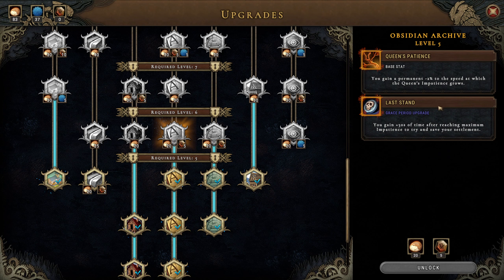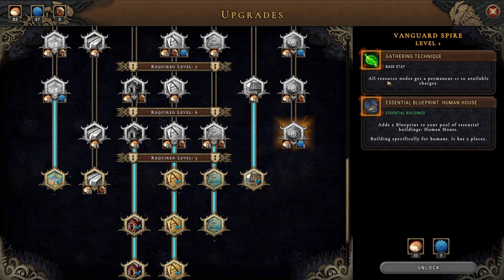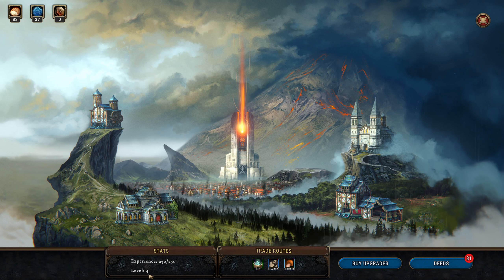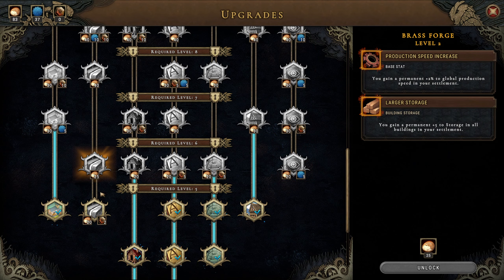We've never reached this - that looks like it could be a little helpful but we've never got that far. I don't think that would be a priority for me. Oh, you could choose this at the beginning - I like it. Plus one permanent charge to gathering - yes please. Human house, I cannot get it, so I must not be level five yet. Yes, level four. So I'm close - probably after the next game I'll be able to get this. Can't get it yet, let's just move on to the next thing.